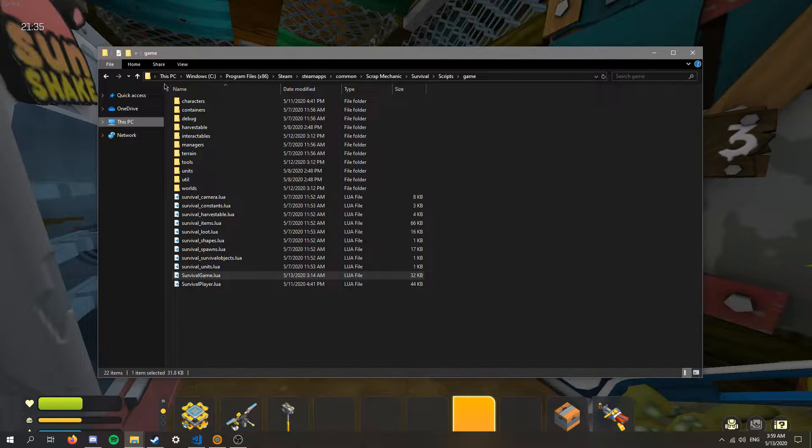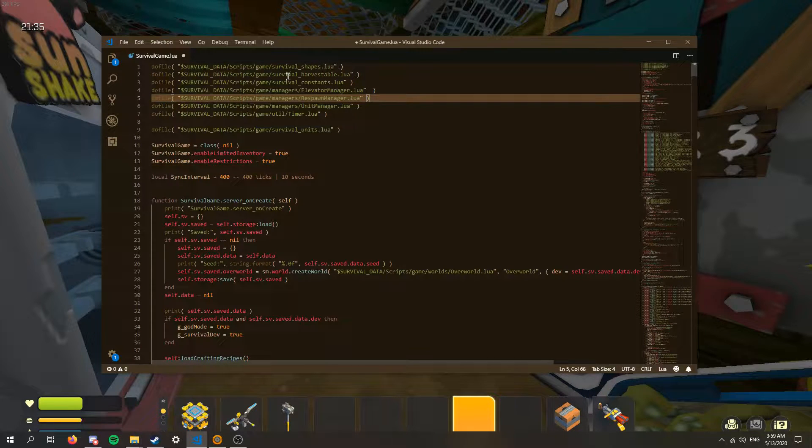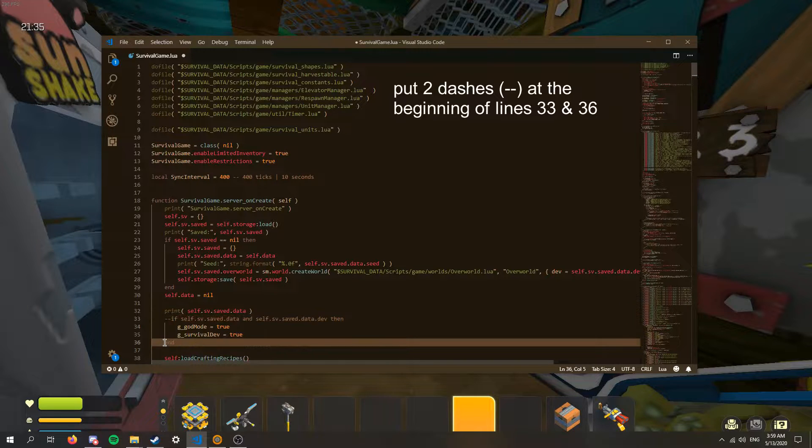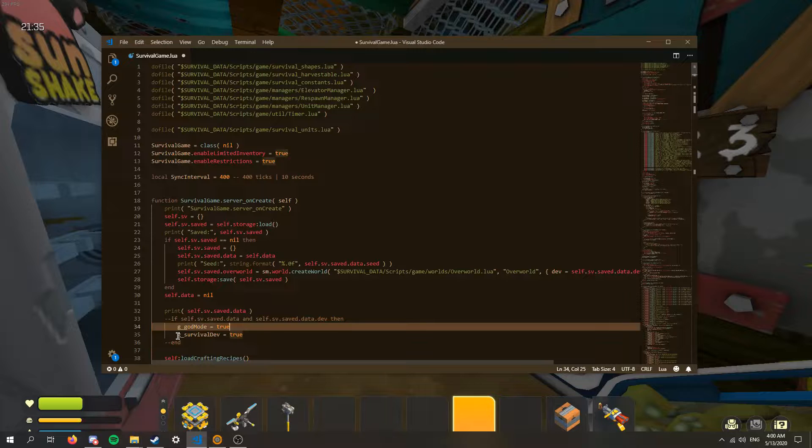The first thing you're going to do is go to this file path — I'll put it in the description for you. Once you get there, you're going to open up Survival Game. Once you've opened that up, go down to line 33 and you can put two dashes before it, as well as on line 36. What we're doing is setting Survival Dev to be true, so basically we have the developer commands.